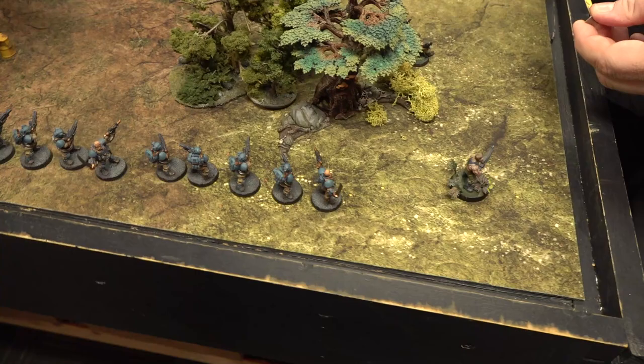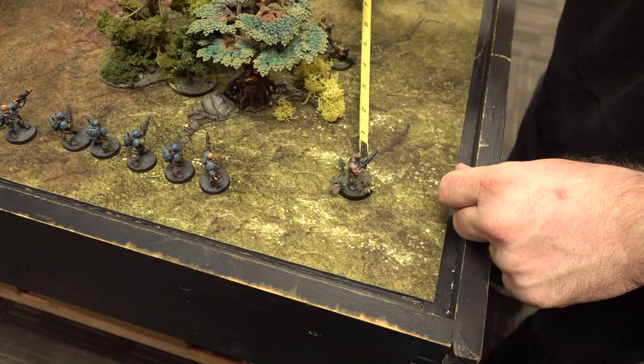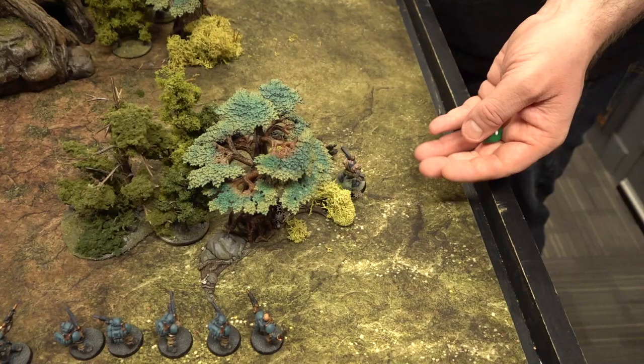First question for Steve: are the Scions going to start on the table or in reserves? They're going to start right there. And are you choosing to go in stealth mode? Yes. So at the beginning of your turn, if you're in stealth mode, you've got to roll the die. You're in stealth mode — you're just going to do a surprise attack.